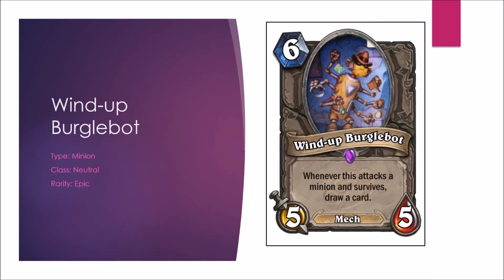The Wind-Up Burgle Bot — whenever this attacks a minion and survives, draw a card. We've seen this type of card before and it doesn't work too well. You need to invest cards into this just so it will draw a card or two — really not exciting. In Arena also, it's not a good 6-drop. It's a 5-5, and if you're way ahead it could help you stay that way, but overall D in Constructed, C-minus in Arena.